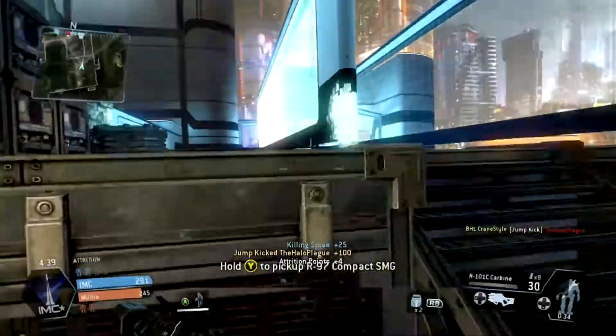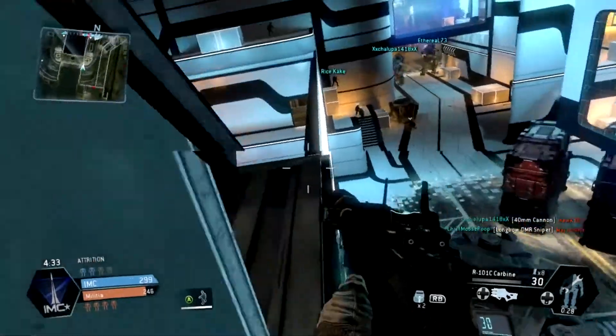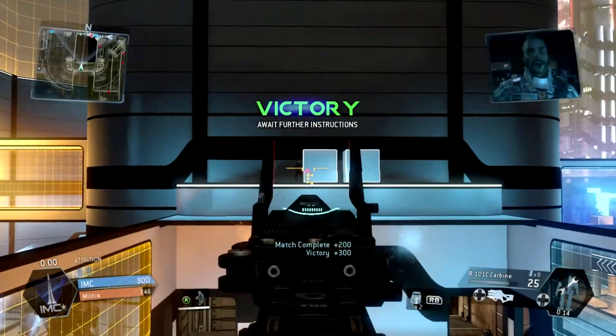Titan falls have been disabled near the evacuation location, and Titan falls no longer do damage to the dropship — dropping your Titan on an evacuation ship was not an intended behavior. This is BHLCranstyle; remember to like, comment, and subscribe to the channel, and come check out the community and join BHL — we take gaming to the next level. Good game.